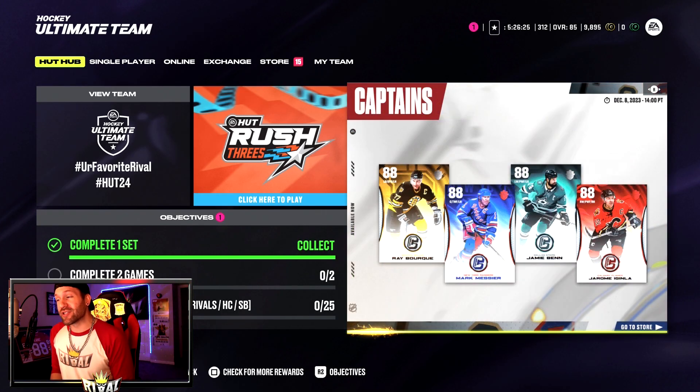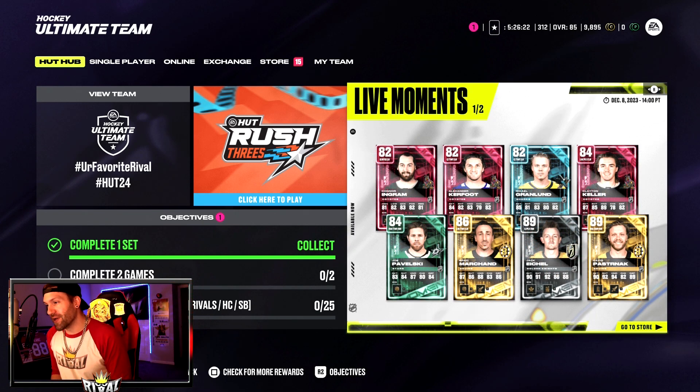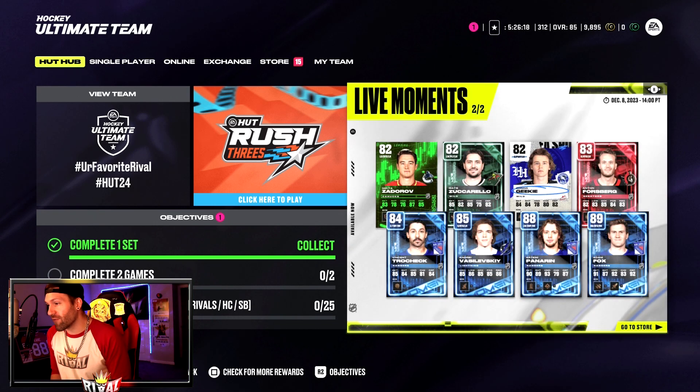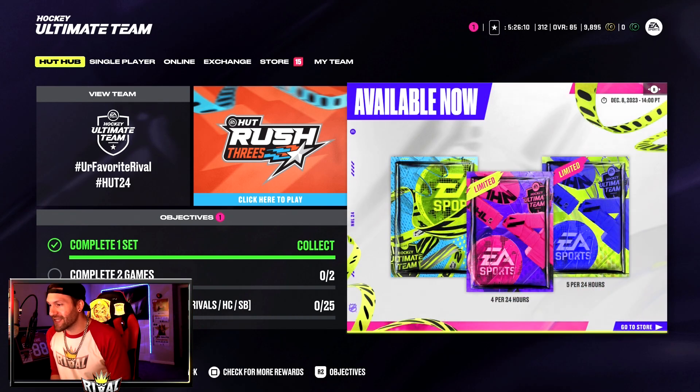We'll take a look at those cards in a moment, but really quick — we got some awesome live moment cards out: 89 Pasternak, 89 Eichel, 86 Marchand, 84 Pavelski, 89 Adam Fox, 88 Panarin, 85 Vassi. Some pretty cool live moment cards out today.